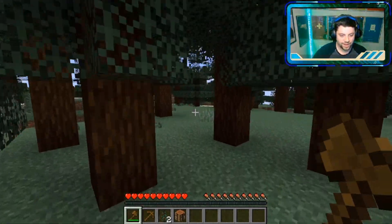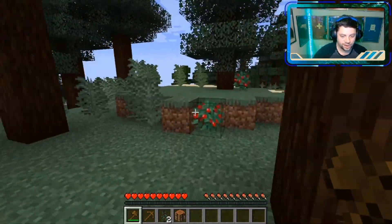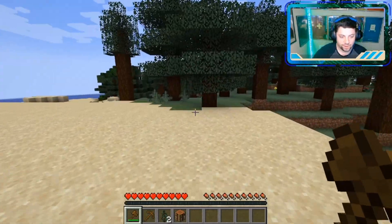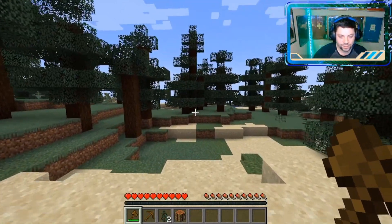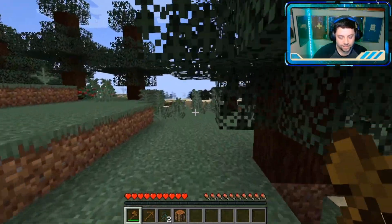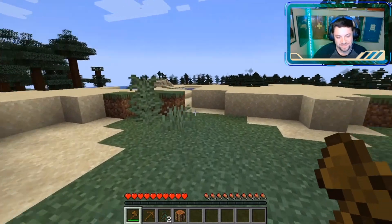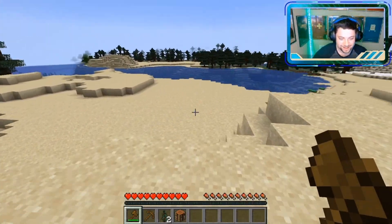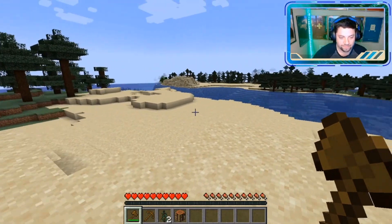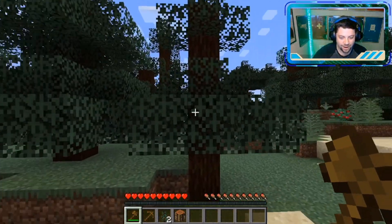We got our axe, we got a pickaxe, now we can make a little bit of forward progress. Kind of check out our surroundings — I did a random seed and we are on normal difficulty. I also have keep inventory on because I'm trying to have fun in this playthrough guys. We are going to be dying a lot, so I don't want to have to go through all of that frustration.